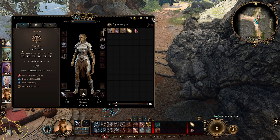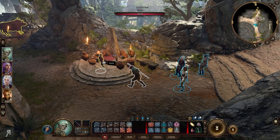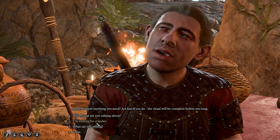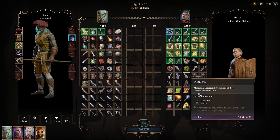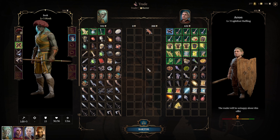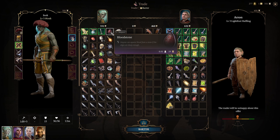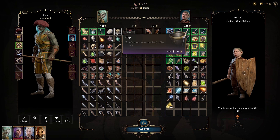Bork is going to speak to the halfling merchant to sell everything and buy some thieves' tools. Thieves' tools are extremely, extremely important for us and that is exactly the reason why we are going to be selling absolutely every single thing I can get my hands on. I might just do this off screen.